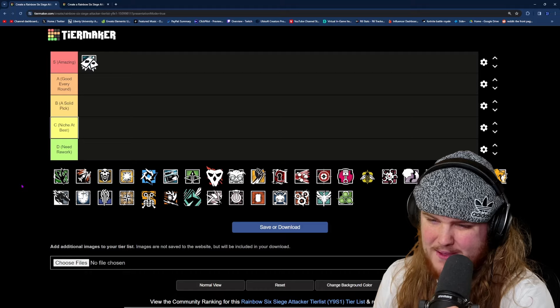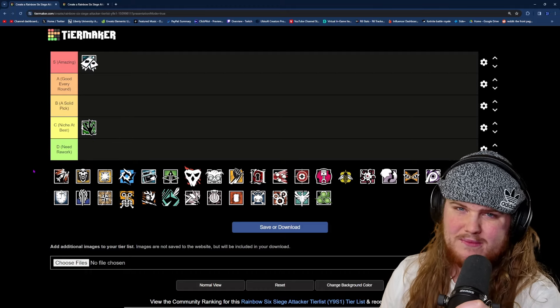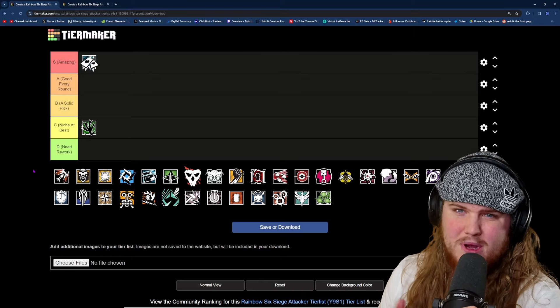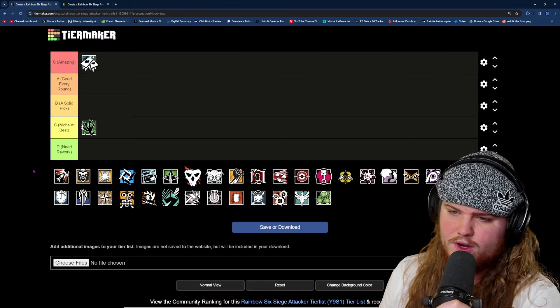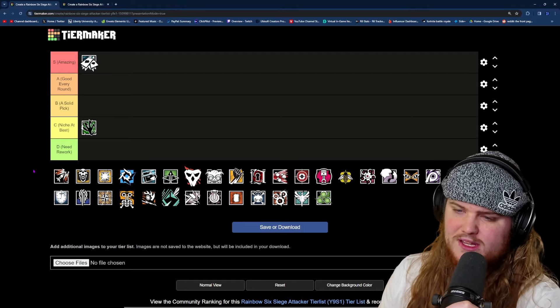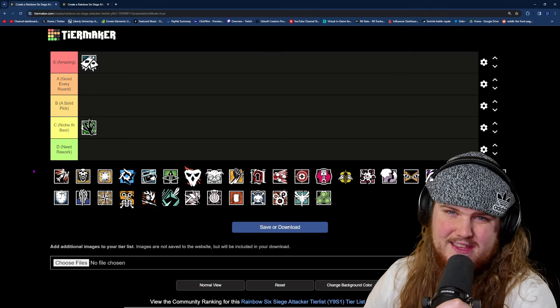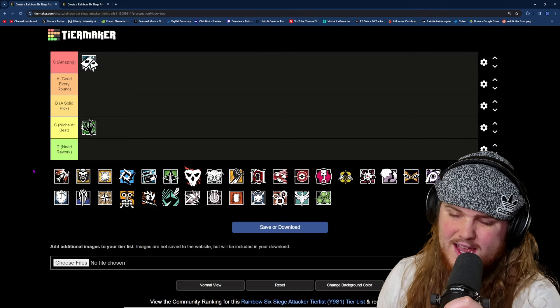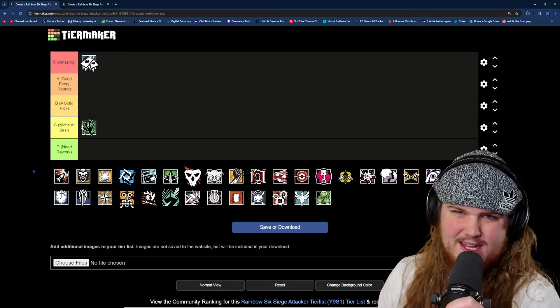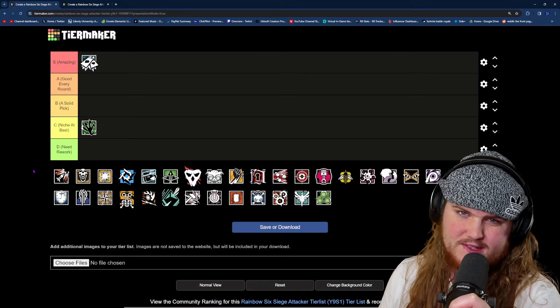After Ace, we have Amaru, and in my opinion Amaru is C tier at best. Her gadget is only useful for occasionally rushing up a hatch or a window, so she's not that useful in most situations. Not to mention the LMG rework that recently released has kind of nerfed Amaru because she can't rush nearly as easily with a good weapon. So I'm putting Amaru at the bottom of C tier.